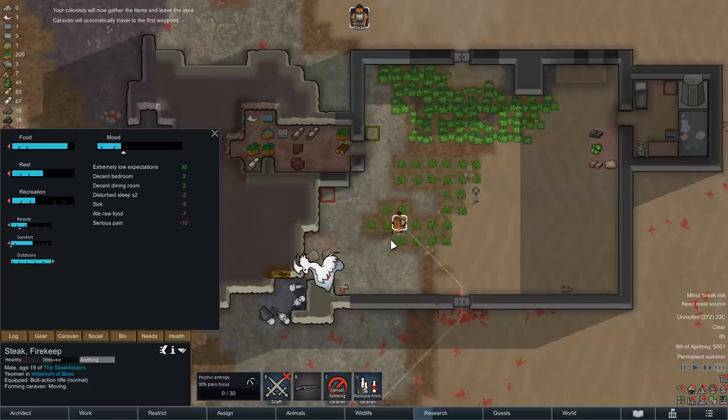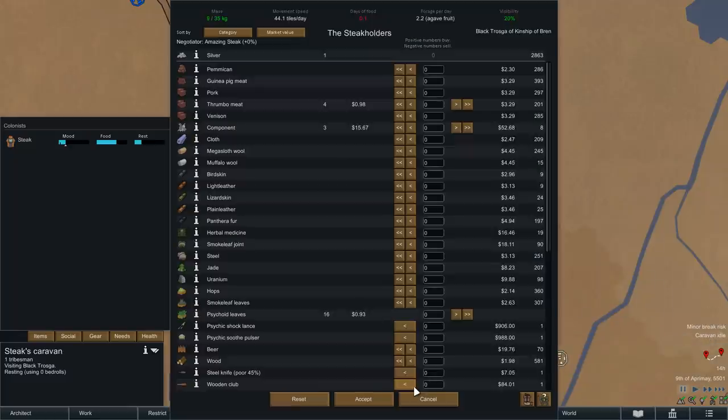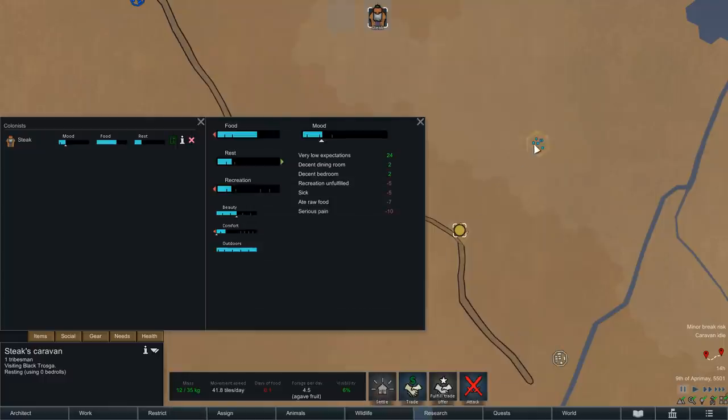Steak quickly makes his way across the desert and reaches the Black Trosca tribe in the early afternoon, so let's sell what we brought and see how much silver we can make. Alright, 62 silver - that is a bit more than I had anticipated, but we will not buy a single item more than the 13 units of wood that we came here to buy. Combined with the seven units that we still have back home, this makes 20, and that is enough for our very first workbench - a butcher table to be precise.